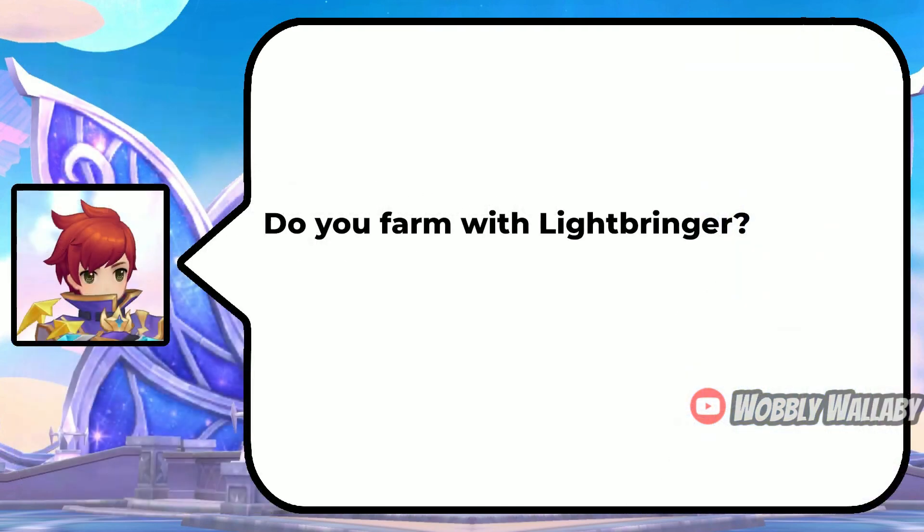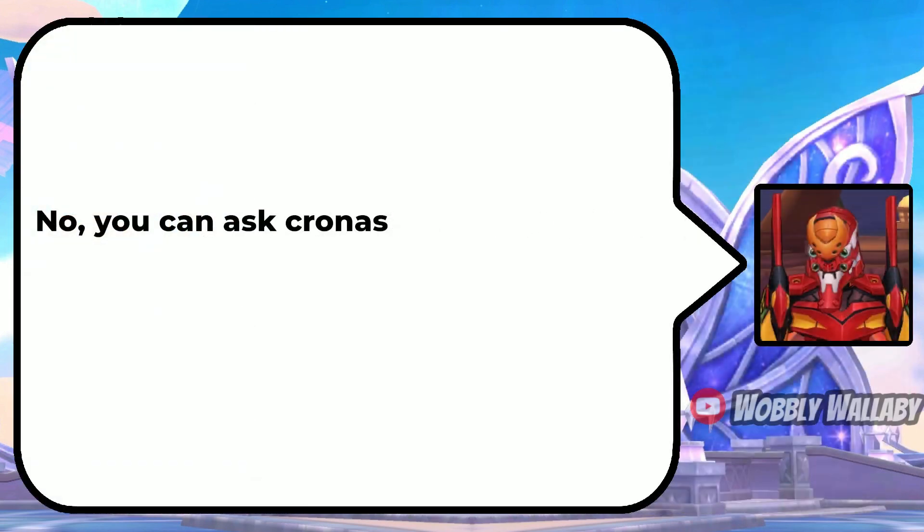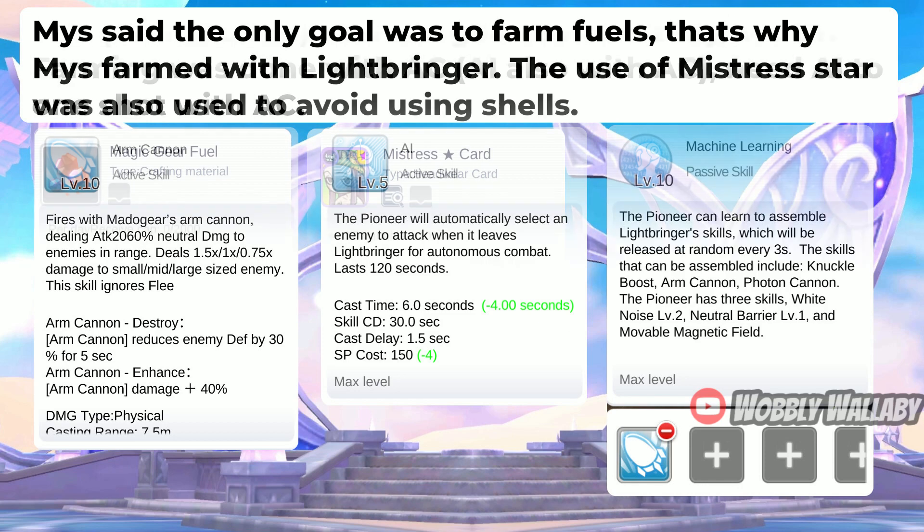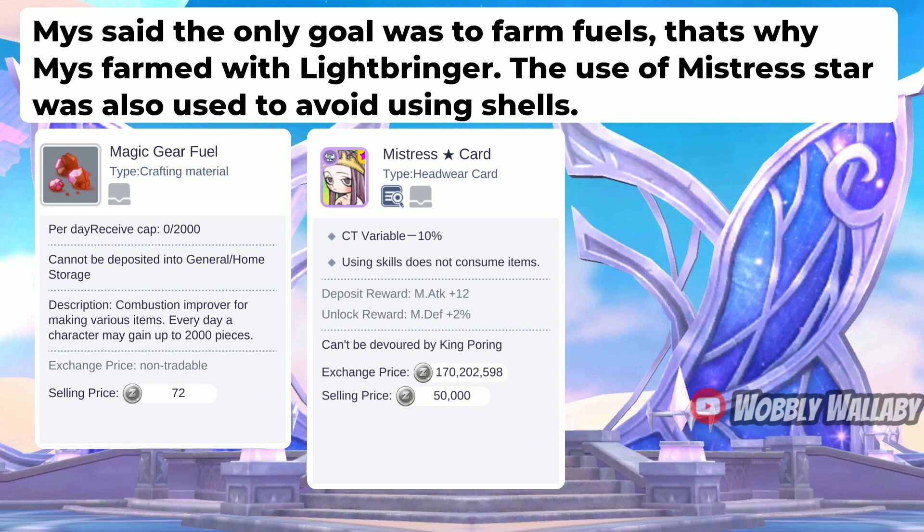Next, do you farm with Lightbringer? He said no — you can ask Croness. Thanks to Miss, known as Croness Desae, who helped with farming questions. The goal is 4 million zeny per 240 combat time. Farming was done with Arm Cannon, and the AI also uses Arm Cannon. You need the AI to one-shot with Arm Cannon. Miss mentioned that Arm Cannon for AI is good for dense maps, while Photon Cannon can be used for less dense maps. The only goal was to farm fuels. Mistress Star was also used to avoid using shells with Arm Cannon.